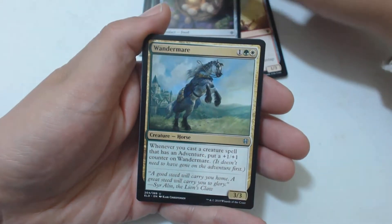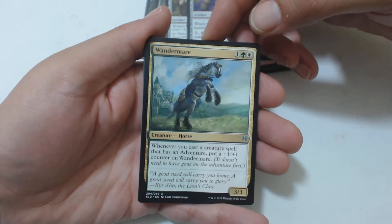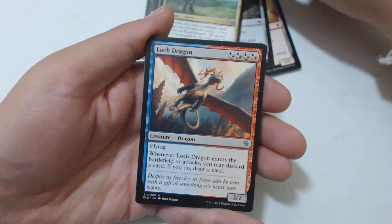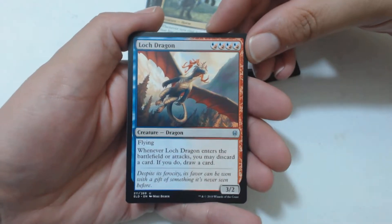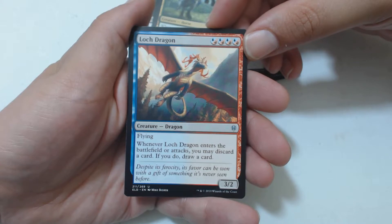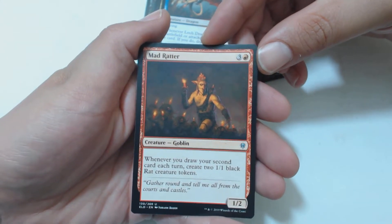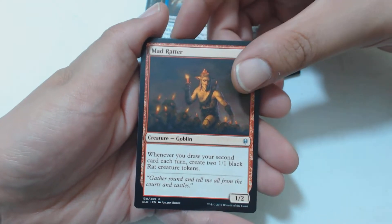Golden Egg — now I want it to be Easter again so I can have a Cadbury egg, maybe that's just me. Wander Mare: a green and a white for an uncommon horse, it's a 3-3 — whenever you cast a creature spell that has an adventure, put a 1-1 counter on Wander Mare. Lock Dragon: 4 mana of a hybrid blue-red, 3-2 dragon with flying — when it enters the battlefield or attacks, you may discard a card; if you do, draw a card. My last uncommon is Mad Ratter — not to be confused with a Mad Hatter — it's 3 and a red for a 1-2 goblin; whenever you draw your second card each turn, create two 1-1 black rat creature tokens.